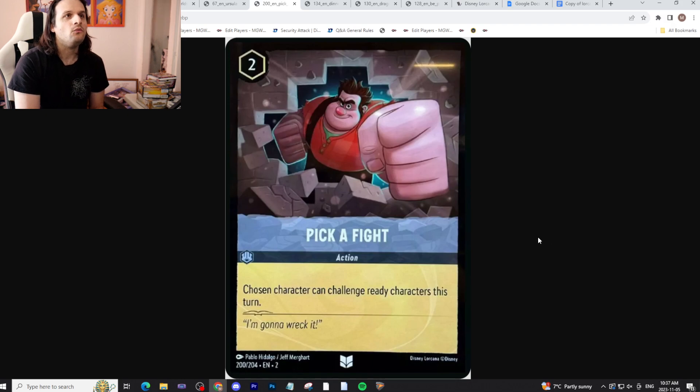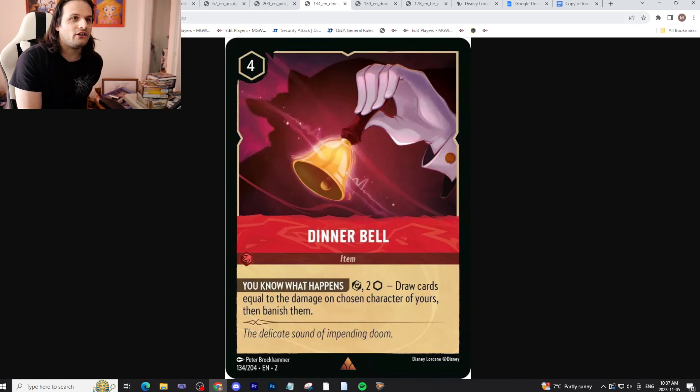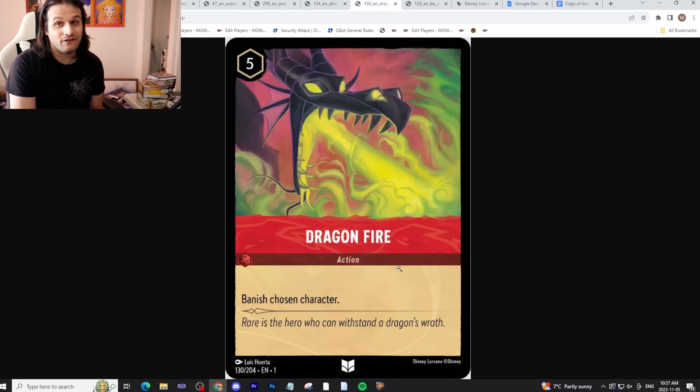Then we have the whole slew of Ruby cards. We have Dinner Bell — a four-cost item where you tap it and pay two, draw cards equal to the damage on a chosen character of yours, and banish them. You might not draw anything with Mufasa unless it ran into something first, but it does banish it for you and you get the effect. Ruby doesn't have great deck control, which is unfortunate, but if you want to blow up your own stuff, this is the card to do it. You can also Dragonfire yourself — I don't recommend that, but you could.